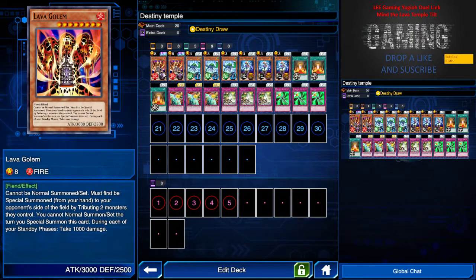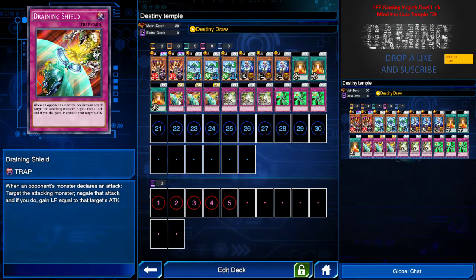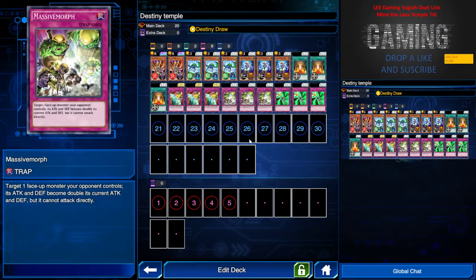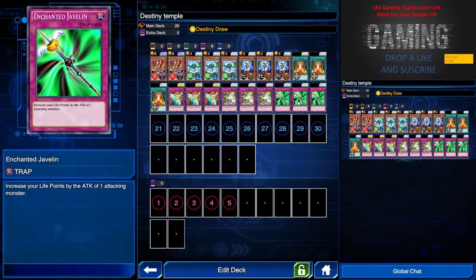Lava Golem can also protect your life points because any damage you take from Golem, from Bikini, from anything, becomes one thousand immediately. We're backed up with a lot of trap cards like Draining Shield, which a lot of you guys should know. Massive Morph is also there to prevent Lava Golem from direct attacking when summoned to the opponent's field, or just for safety guard reasons.